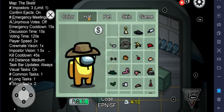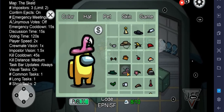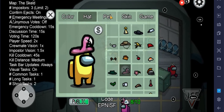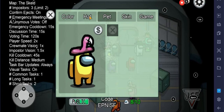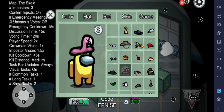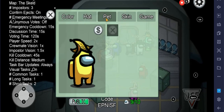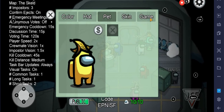You can also change your hat — click whichever one you want. You can also see the pets and skin options in the game.